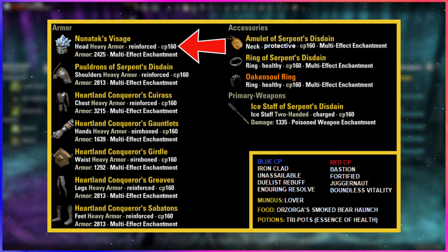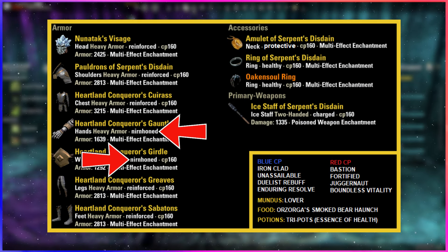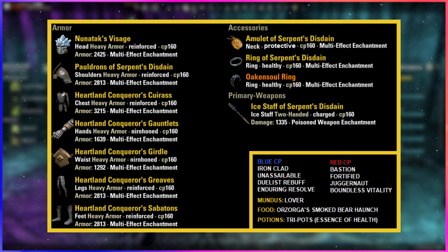Nords can use a monster set with a line of penetration like Krog's. All jewelry pieces can be healthy, and one or two of the nirnhoned pieces can be in divines. Nords get quite a lot from those small changes — more health or penetration while reaching the same resist cap. And in upper arcs, a little goes a long way.